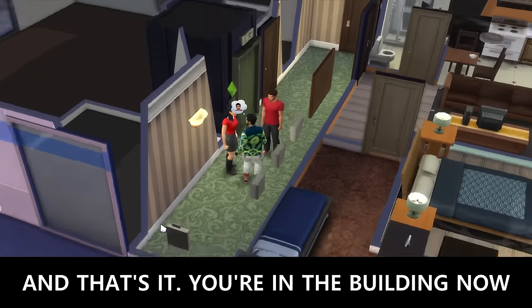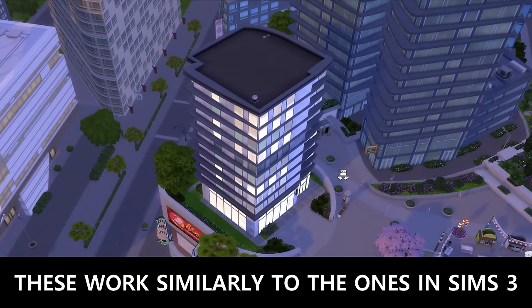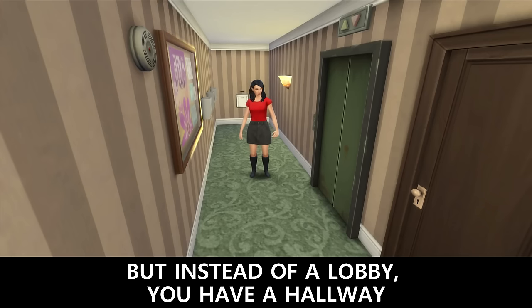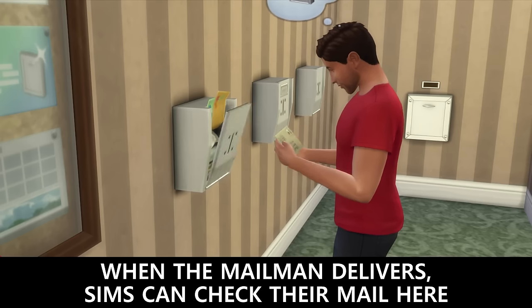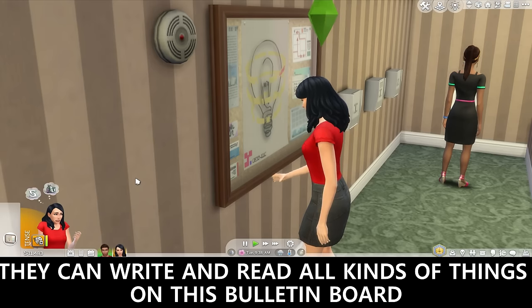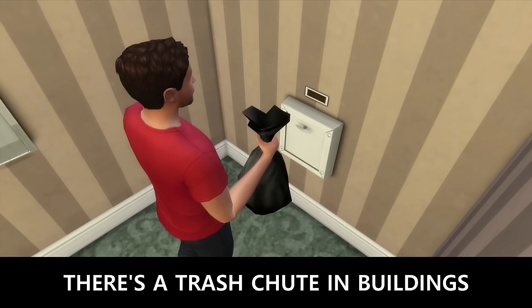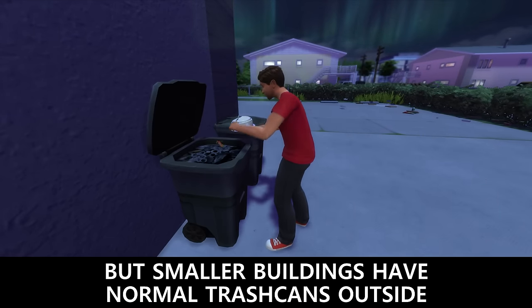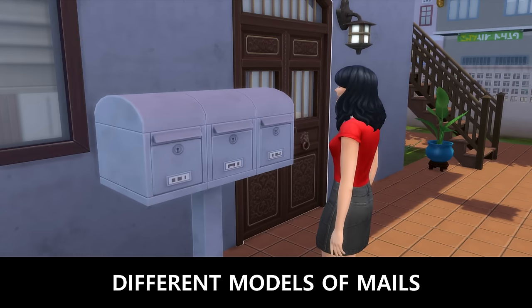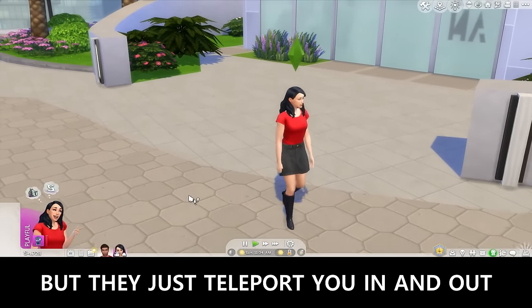One loading screen later and you're in the building. These buildings work similarly to the ones in Sims 3, but instead of a lobby you have a hallway. When the mailman delivers, Sims can check their mail in here. They can write and read all kinds of things on the bulletin board. There's a trash chute in most of these buildings, but smaller buildings have normal trash cans outside. There are different models of mailboxes, and there are elevators in the bigger apartments, but they just teleport you in and out.